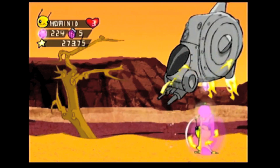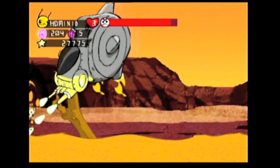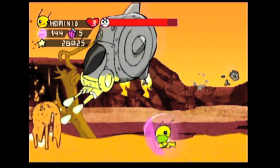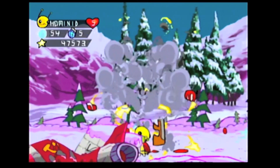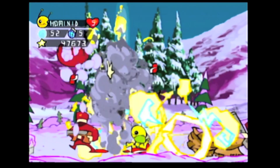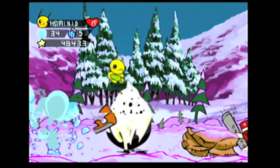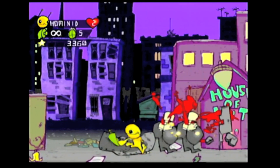Just as you can rain death from above on these chumps, our friendly visitor from Parts Unknown can also dig underground and snack on humans from underneath. Don't stay down there too long, as the alien will suffocate after a while. Every dispatch method Alien Hominid offers is very stylish and very fun to watch, but it's all practical as well. Use all these techniques at the appropriate times and your continues and lives will remain preserved.